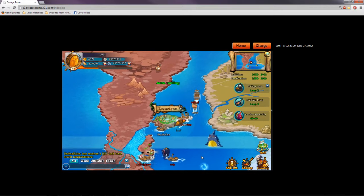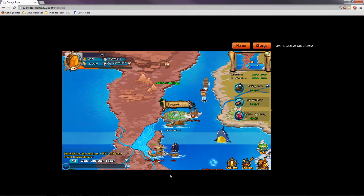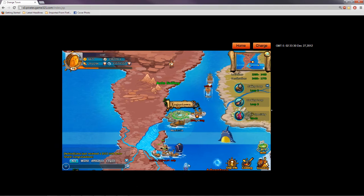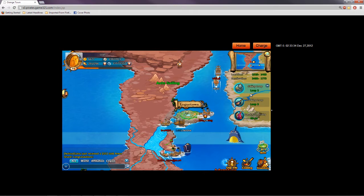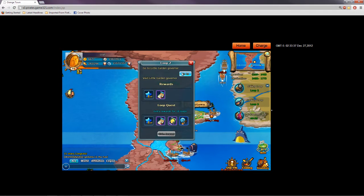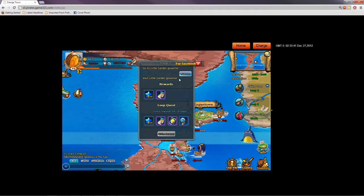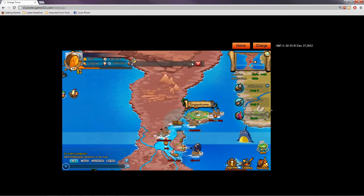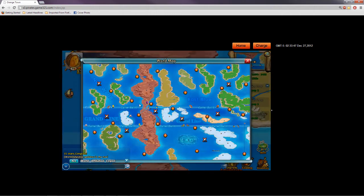You can actually free-click on the Grand Line and go through the ocean if you want to, but it's still going to lock you into a path. Our first objective on the Grand Line is to do our loops. A sailing loop tells me to go to Little Garden Governor, so I'll just go to it with a button. As you see, it changed my direction and pointed me somewhere else — it's going to take me down to Little Garden where I'll turn in my quest.